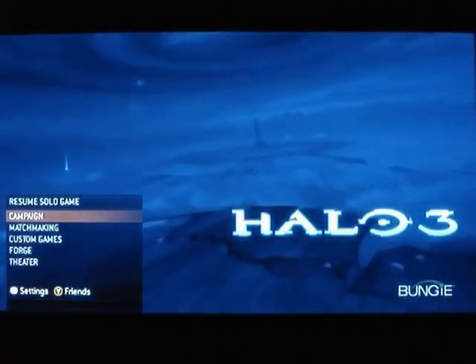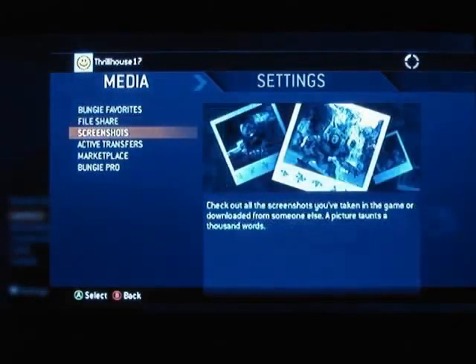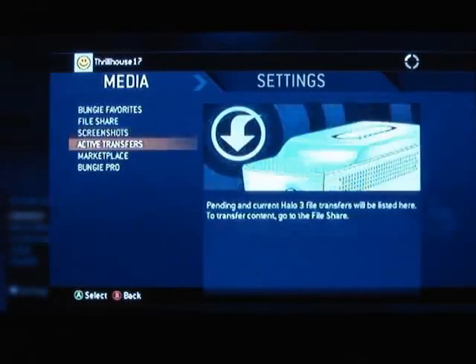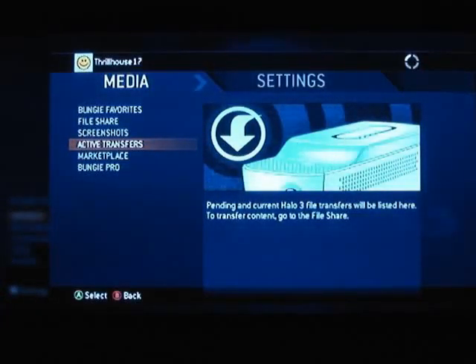I'm going to go into settings right now. It takes you to media. Bungie Favorites — this is where you'll be able to download or find information on new game types from Bungie, what they recommend. Then you've got your file share, screenshots, and active transfers. If you've played the Halo 3 beta or followed Bungie's advertising, you know about the features — the replays, you can save level replays or even multiplayer replays, share them with your friends, or even send screenshots to Bungie.net. I suggest you go to Bungie.net — they've got a ton of information up there. It's a really neat feature.